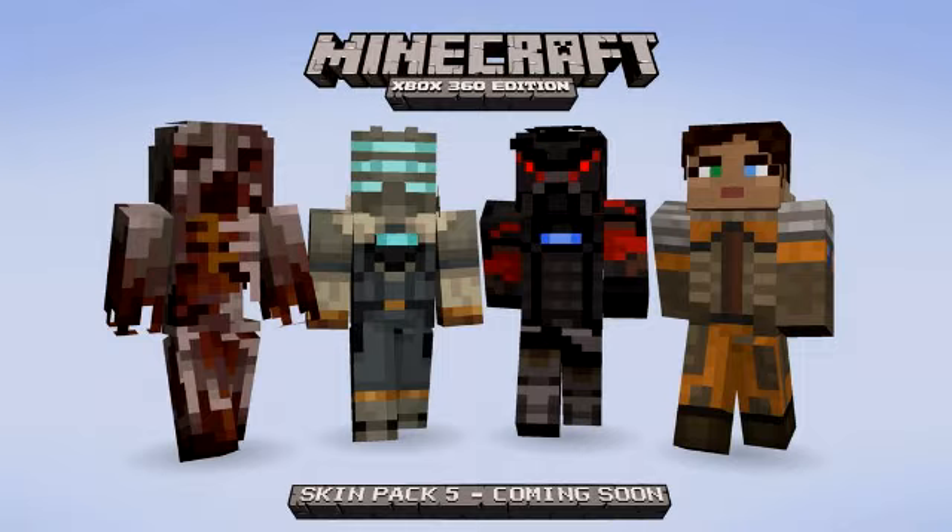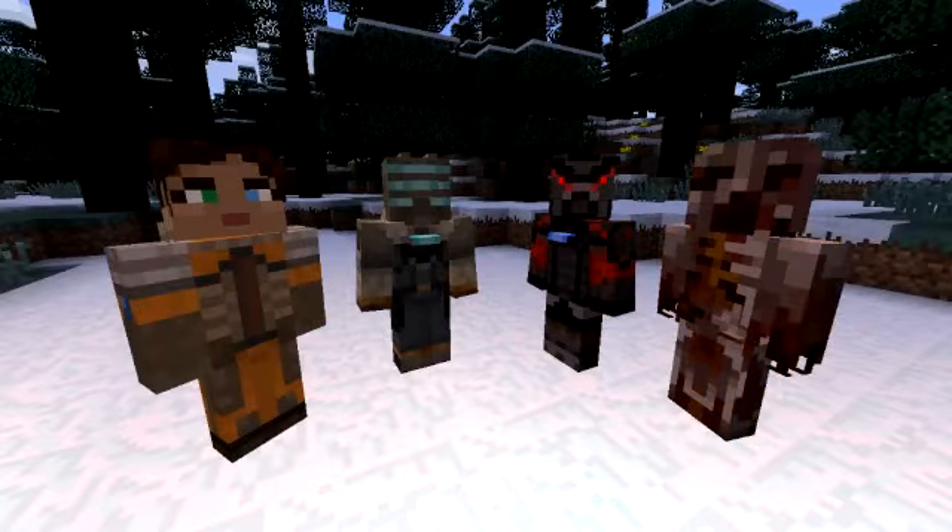The one with the blue eyes is Isaac Clark — he's the main character in Dead Space, he uses a gun and fights the creatures. The other one is Carver. I can't remember too much about him but he's also in the game. Then there's Ellie, the girl character. And then the other one is the Necromorph, which is one of those creatures in the game that you actually fight.